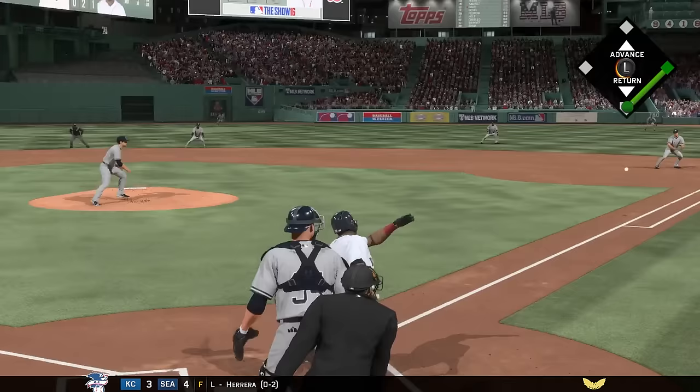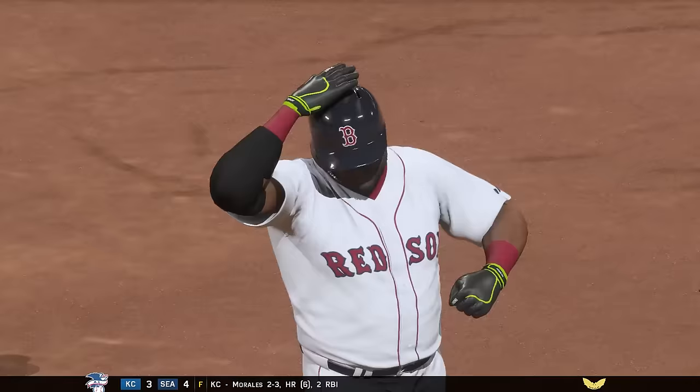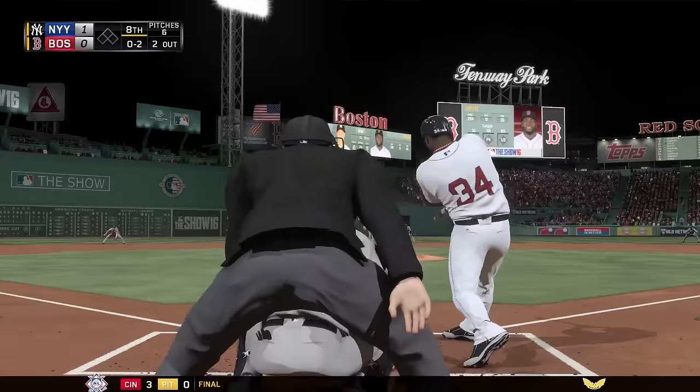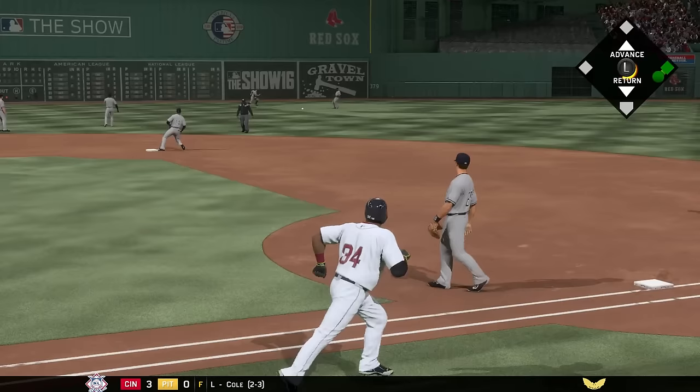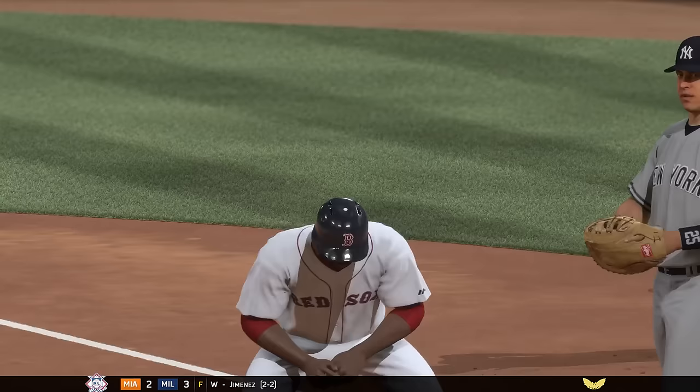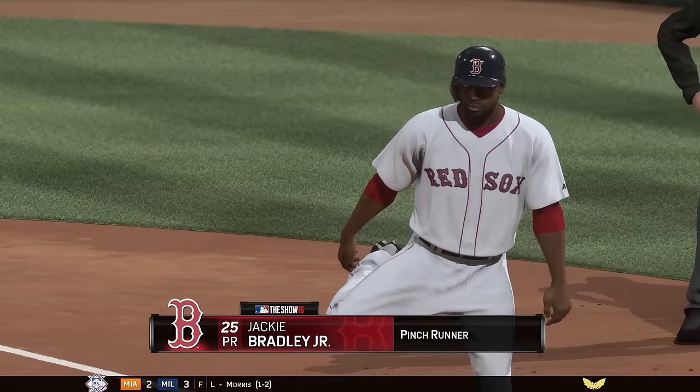He flies out to shallow right field as the second baseman takes care of that. Still 1-0 in the sixth — having trouble scoring runs these last couple of days. Again grounds out to Teixeira. The Red Sox bats are still down 1-0 in the eighth but could break through — that one gets through the shift, just barely. They almost had a play on it but Ortiz is on. Now here's an interesting spot — down 1-0, do you pinch run for David Ortiz? They decide yes.